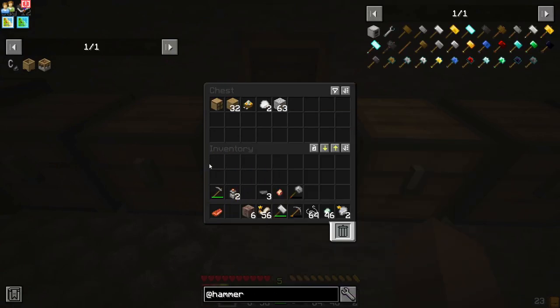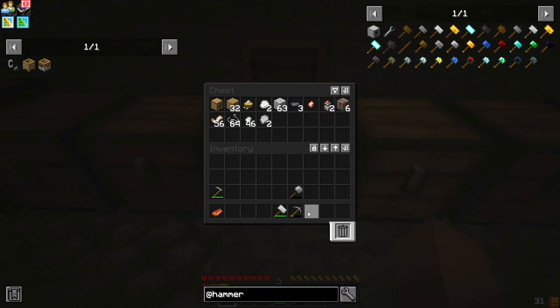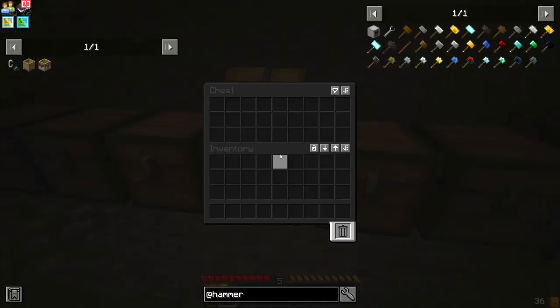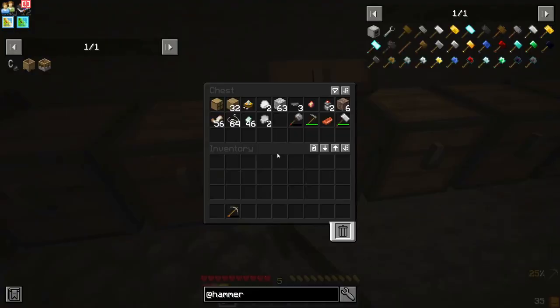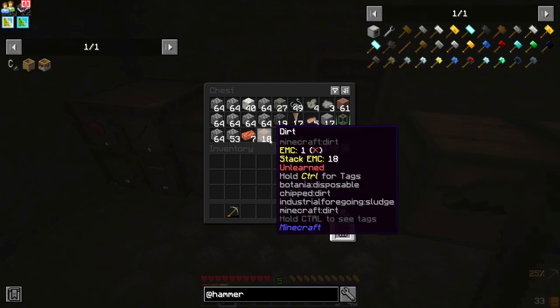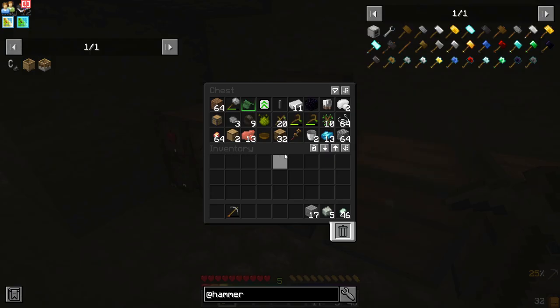As I was saying, I noticed that the volume was messed up, so I fixed it between the first section and the second section. I'm hoping that the earlier episodes aren't too muted. Let's grab this pickaxe here, some of these zinc ingots, this andesite alloy, and this andesite here. We're gonna have to get some more andesite.